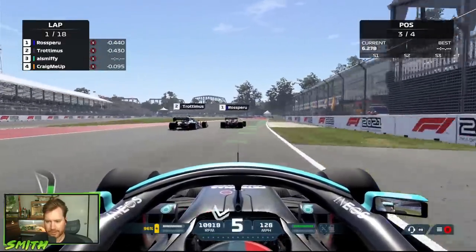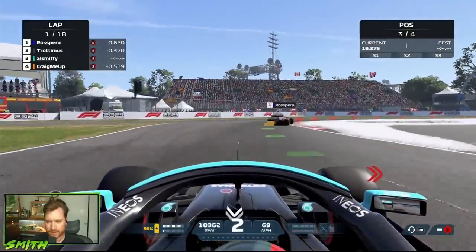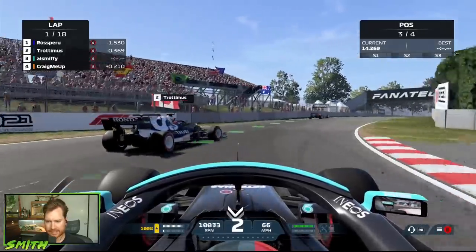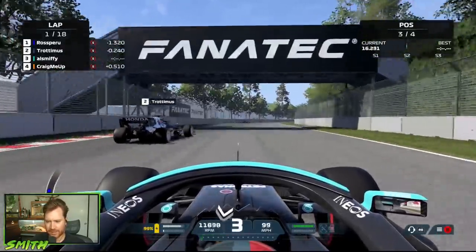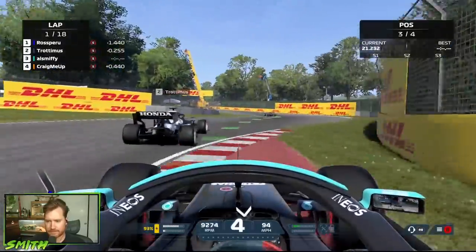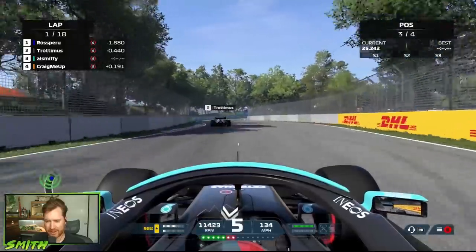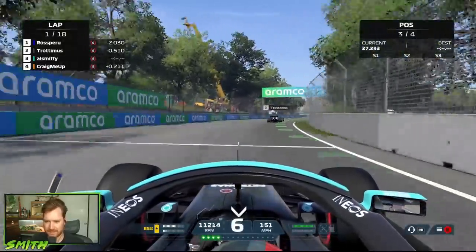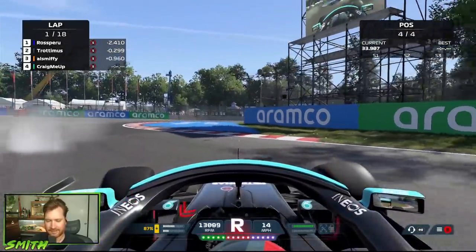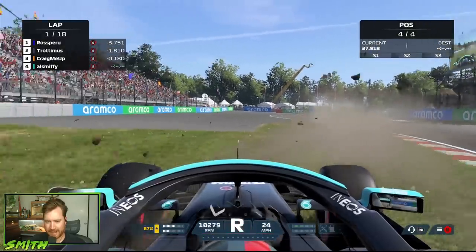Whoa, whoa, whoa — what's with the brake check? I did a brake check again. It's every time. I'd like the race marshals in here — Trot came off the track then swung back in front of me. Oh, I didn't see you there, mate. You didn't see the track either. I'm gone. Race is on, guys. Trot, are you on manual ERS? Yes. Oh, I need to do that.